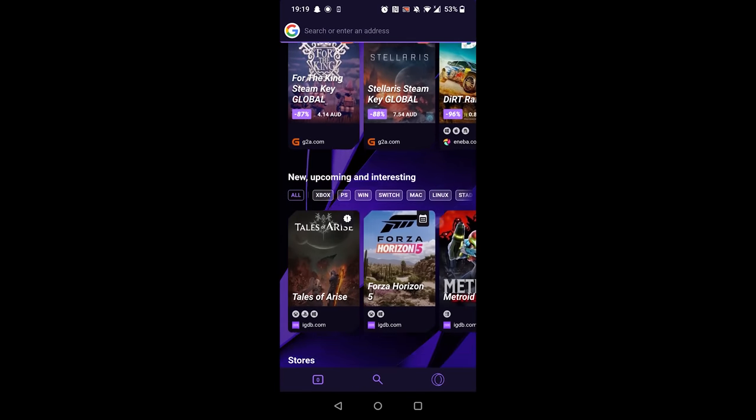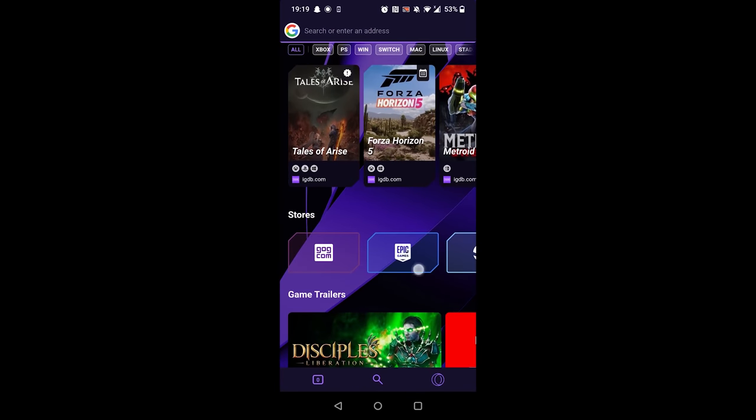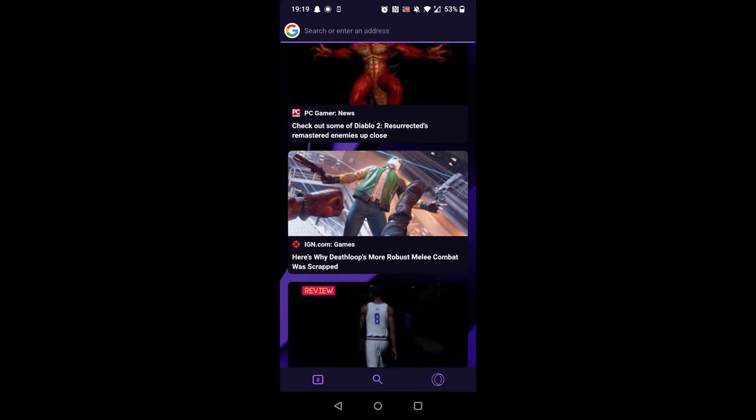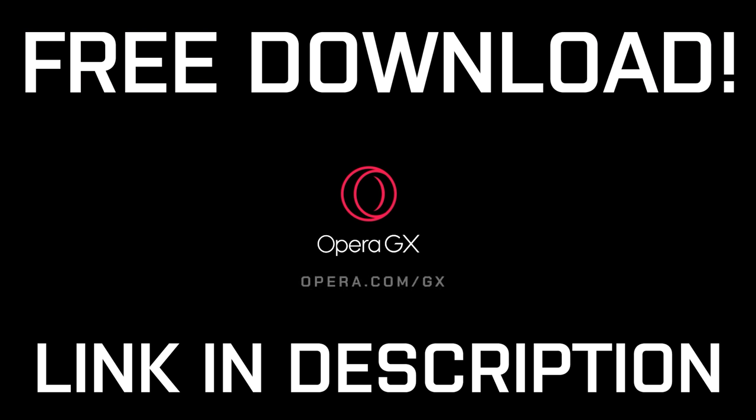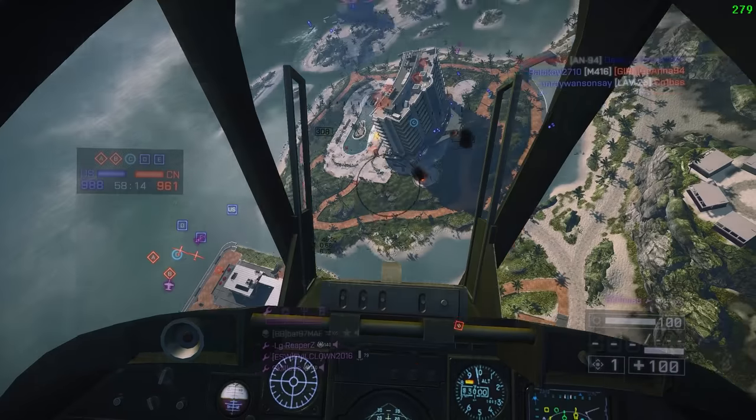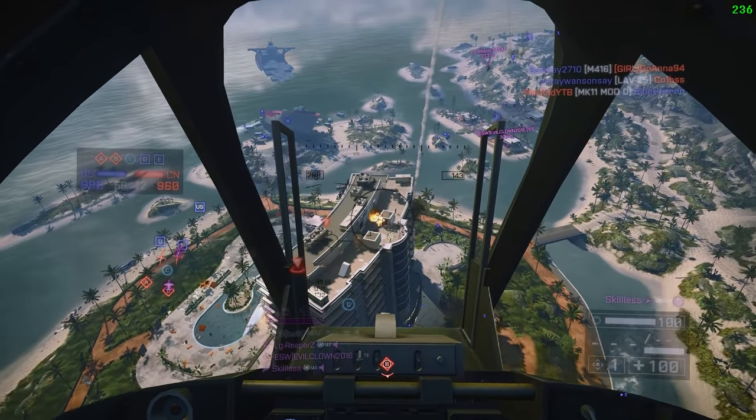GX Corner is also available on both PC and phone, offering a game release calendar, gaming news, and free mobile games. If all this sounds good, head down to the link in the description and download Opera GX. It's free and with all these features, it's definitely something worth trying.